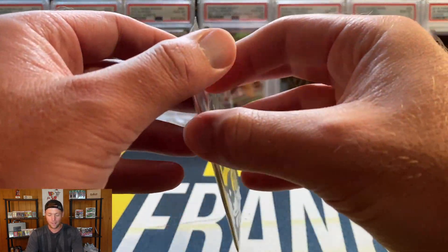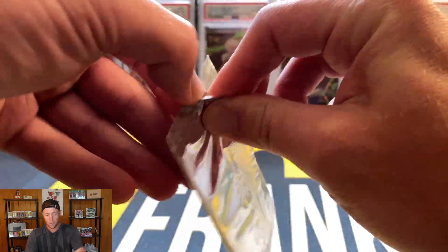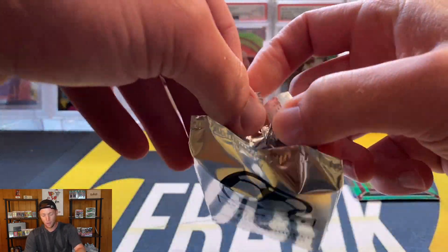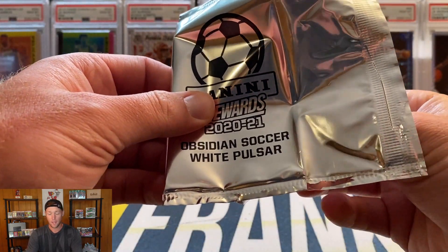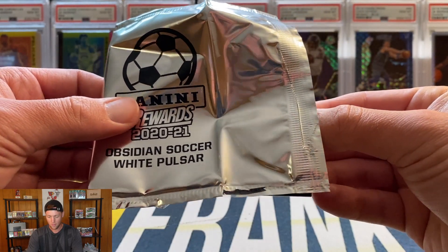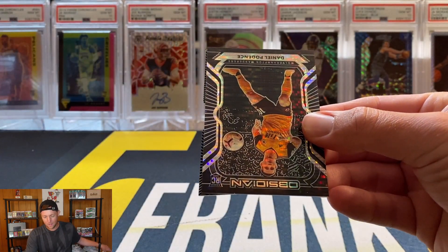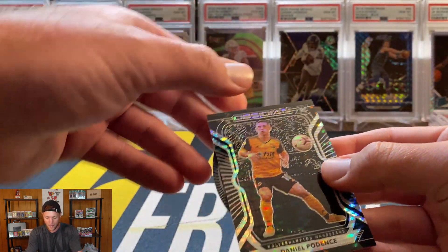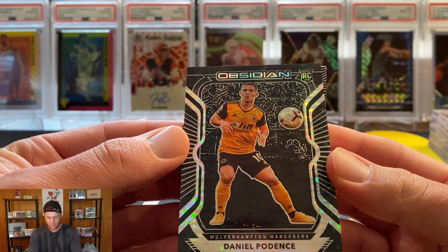I kind of wish I would have just picked up two of the Obsidians, because these are numbered to 11 — both cards — and you probably have a better chance of getting some big names. Let's see the first card. I don't know that name... we do have a die cut on the back. Daniel Podence for Wolves — that's going to be another Premier League team.